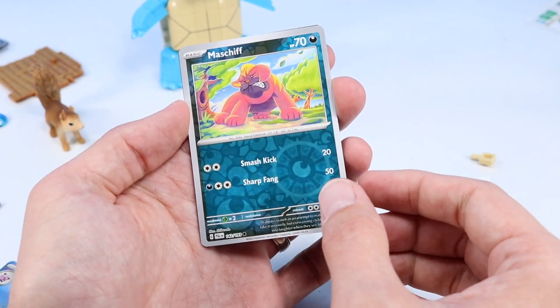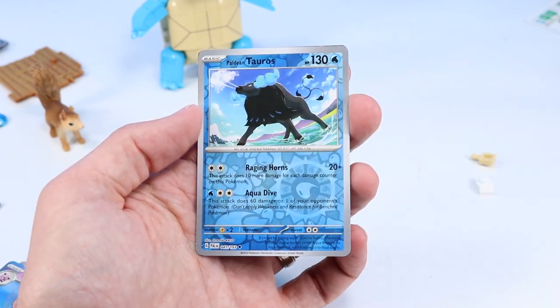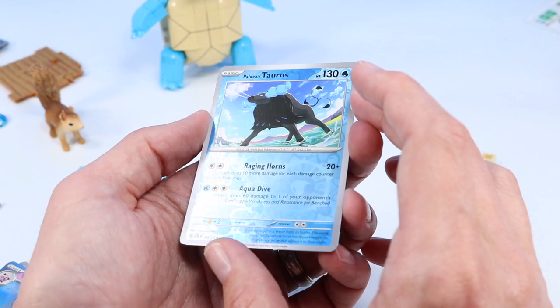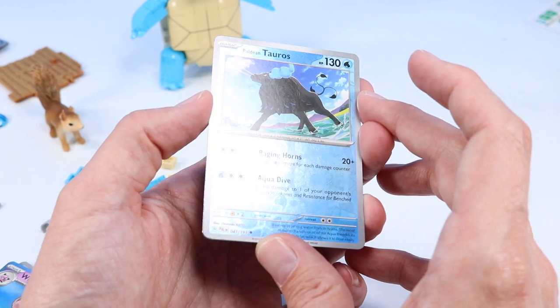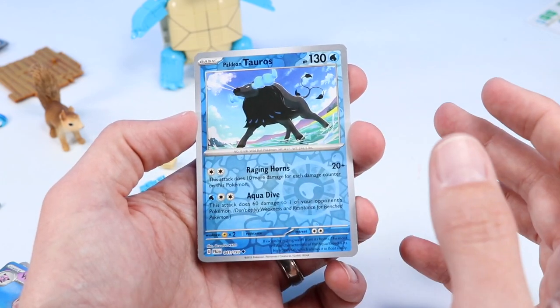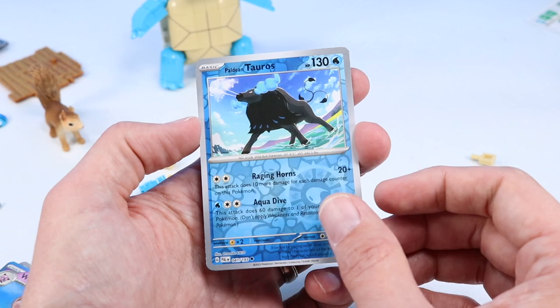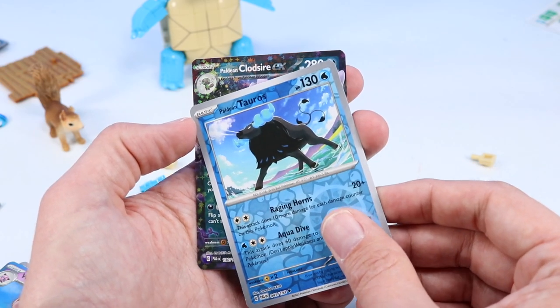Azumarill. Mabosstiff — I think we have not seen today, right? Kind of getting them mixed up a little bit. We've got a Paldean Tauros — awesome, that's a good find. A little bit of a shiny backer. Tauros — that's a character we need to see more of. I always see the same boring Tauros out by my mailbox when I'm playing Pokemon Go.